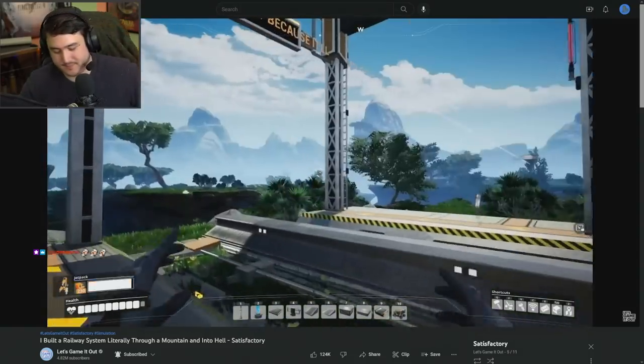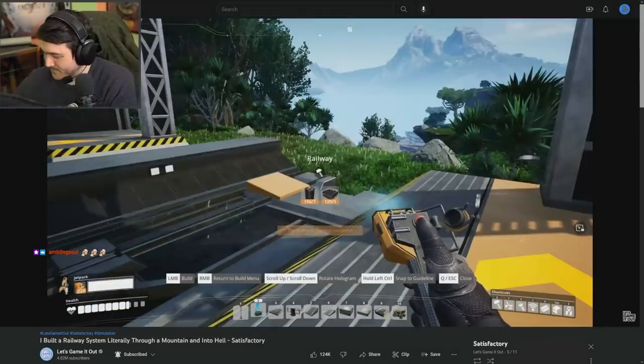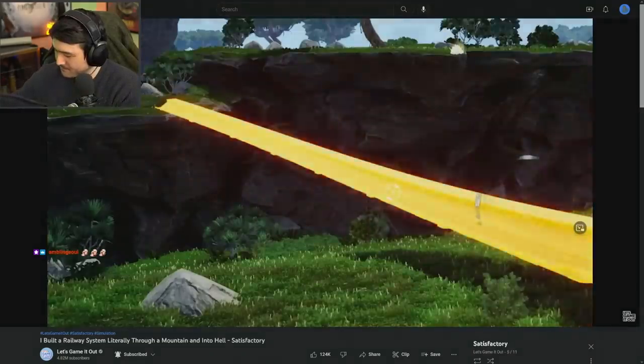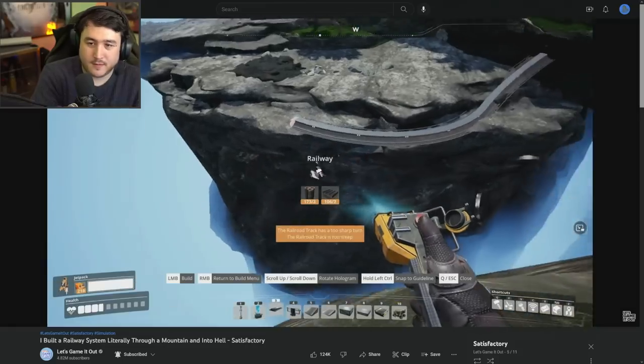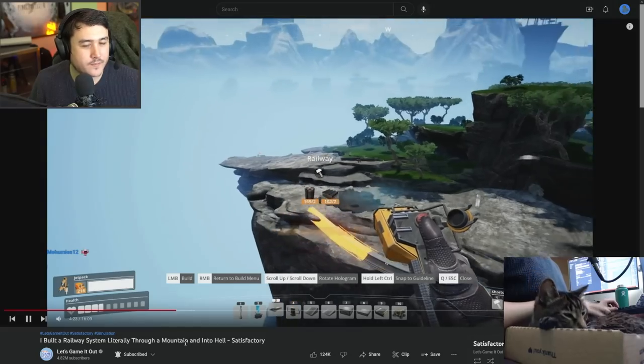Here's what I think we're going to do with our train station — you see that paradise back there? I want our train to go there. It can do subtle curves and fun little straightaways, and if you time it, you can also shove it through the ground. It can do stuff, it just can't turn too drastically — like real trains, I guess.